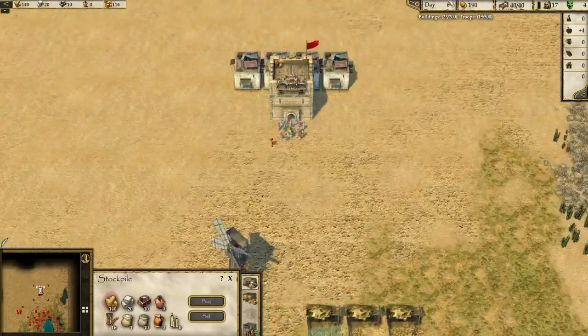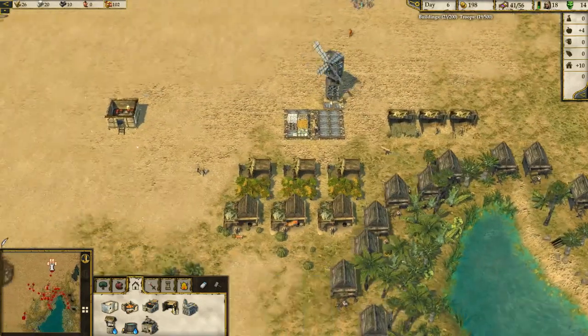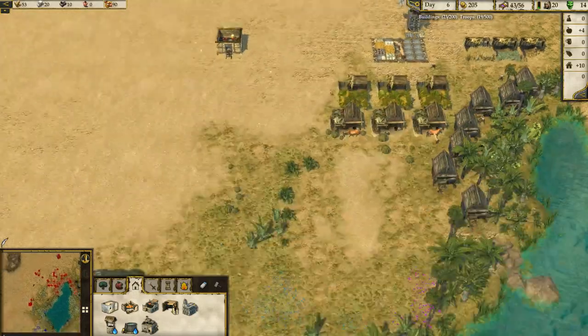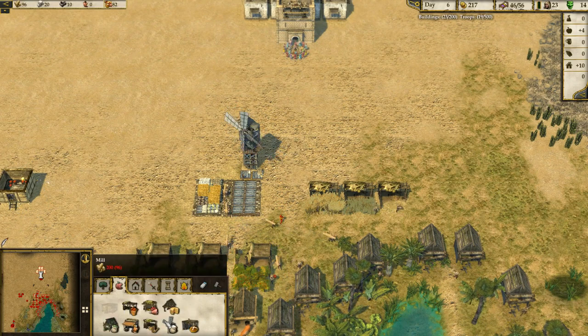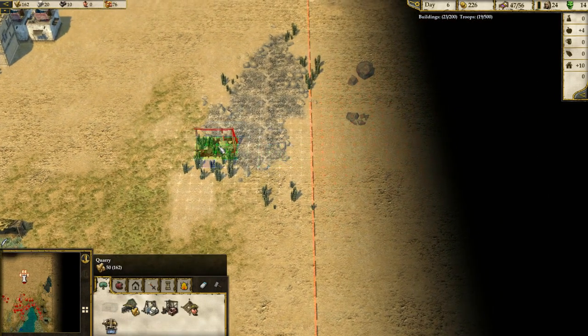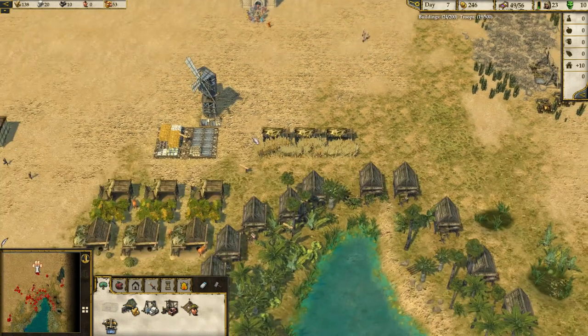We've got some more wood, so we'll invest in a couple more hovels. We need to get these bakers going, and once we've done that we'll get the stone going. We seriously need to think about getting more troops pretty quickly. We'll get one stone quarry going so at least we've got some stone coming in, and we'll put in a couple of ox tethers.